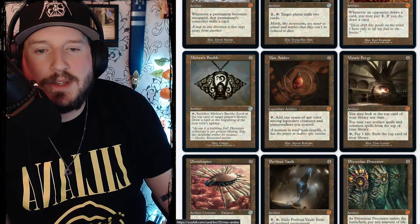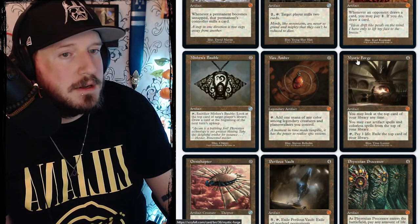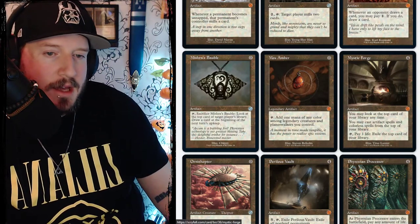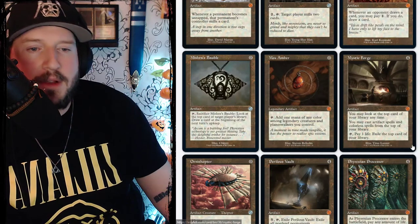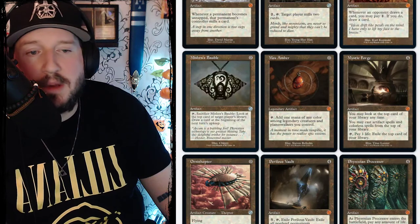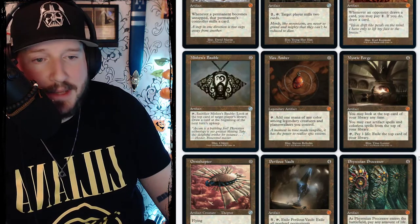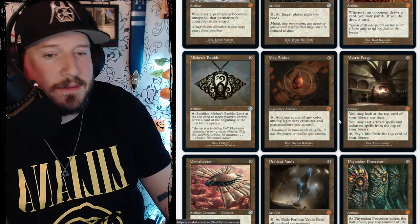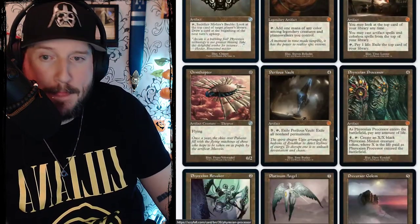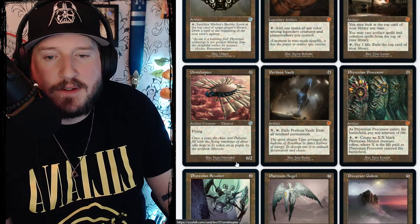Mystic Forge is four colorless for a mythic artifact. You may look at the top card of your library at any time. You may cast artifact spells and colorless spells from the top of your library. You can also tap it to pay one life and exile the top card of your library just in case you don't want it. Ornithopter is zero mana for a 0/2 artifact creature thopter with flying — it does nothing on its own but can become formidable.